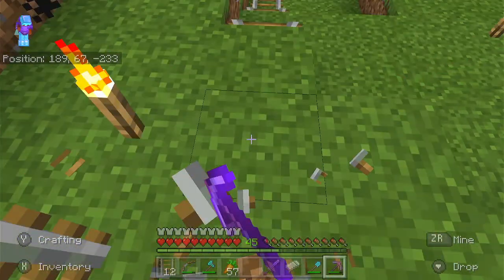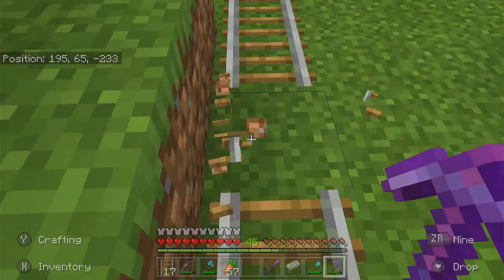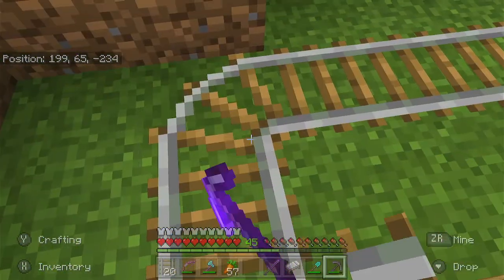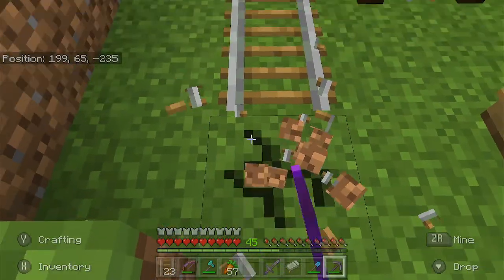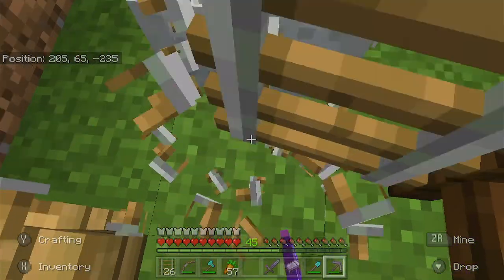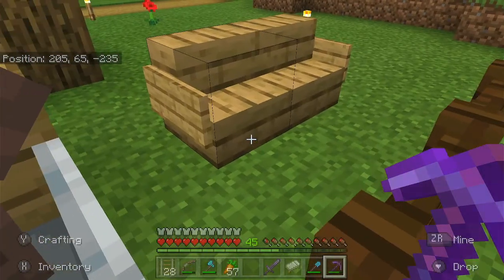Trading with them might impact the iron farm. The reason I'm reusing these rails instead of making a whole new stack is because rails cost iron — this is why I'm making an iron farm. Maybe I'll use the iron to make a railway system around the world, since it's hard to travel on foot and I don't have Elytra yet.